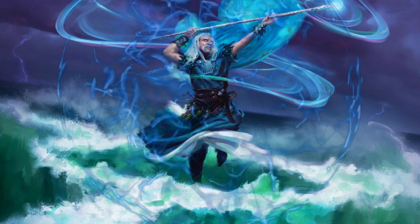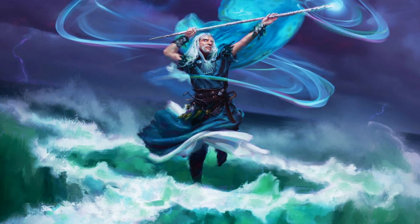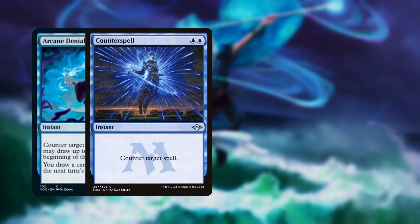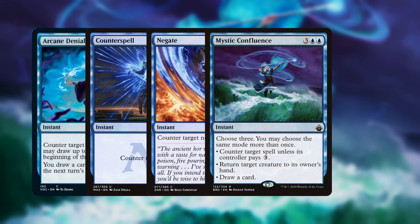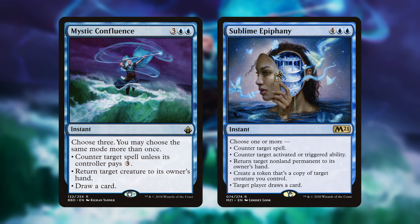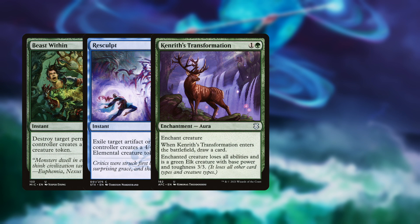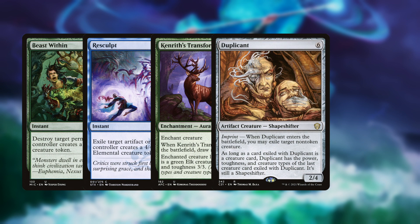For the rest of the deck we have some counterspells to protect our stuff and stop opponents from doing scary things, with Arcane Denial, Counterspell, Negate, Mystic Confluence, and Sublime Epiphany. Mystic Confluence and Sublime Epiphany both pull double duty as ways to counter spells and draw more cards at the same time. They have steep mana costs but with Kinnan we're pumping out mana like it ain't no thing. We're also running a little bit of removal in case anything too nasty sneaks by our counterspells, with Beast Within, Resculpt, Kenrith's Transformation, Duplicant, and Terastodon.